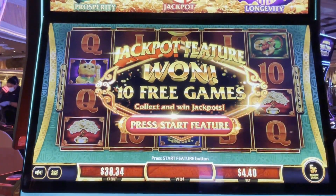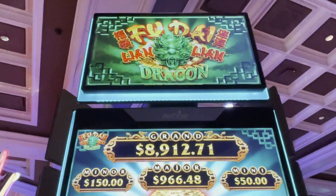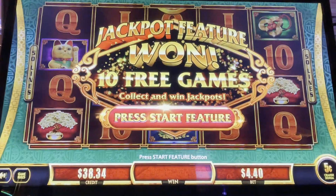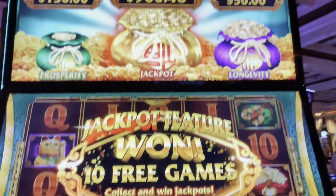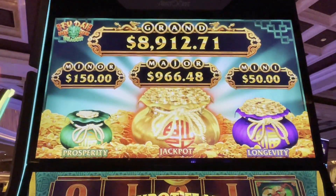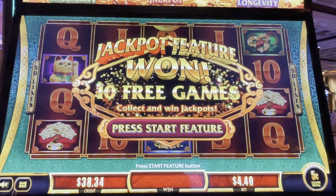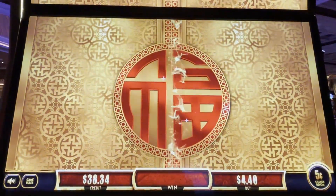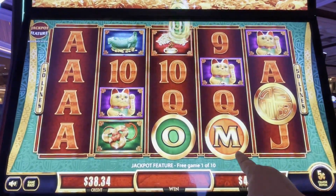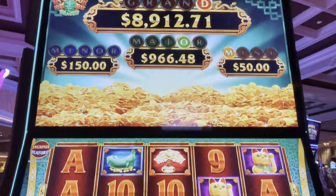Hey everybody, Slot Cats here. We are playing the bag game — I know, shocker — Fudai Lian Lian Dragon. And we got that jackpot bag to spin, so we're going to get 10 free games on the Nickel Denom. Our mini starts at $50, our minor's $150, that major is $966, and the grand is $8,912. Wish me luck, here we go. We want lots of coins, please — letters! We got one in each of those.